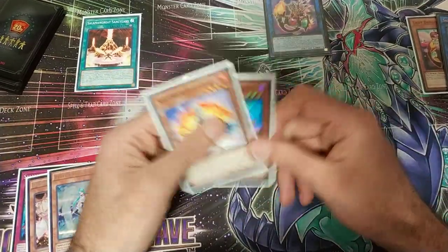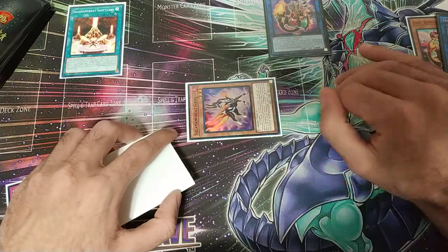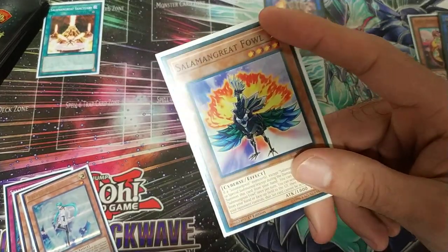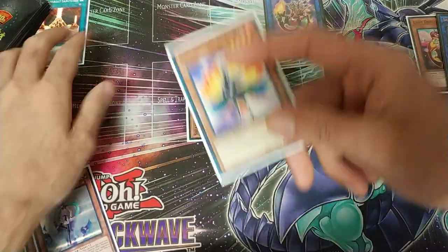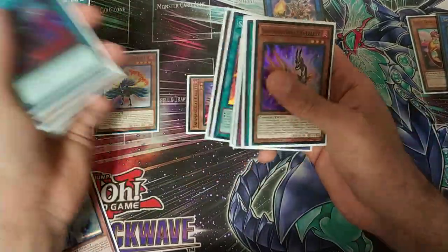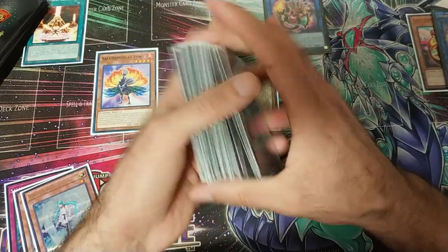We're gonna trigger Gazelle and Fowl. We're gonna make Gazelle chain link one to dump a card to the graveyard, and Fowl chain link two. This is one of the new cards I'm playing — I didn't include it in the deck profile but I'm trying it out and it's working very well. You can chain block Gazelle so you summon Fowl first, then Gazelle resolves so they can't Ash it.